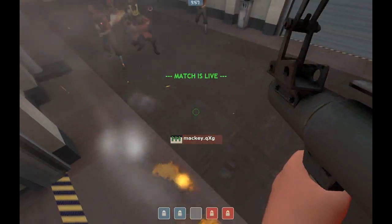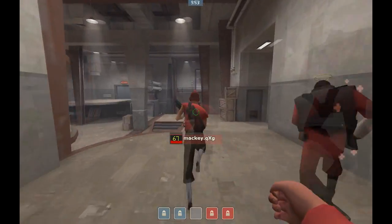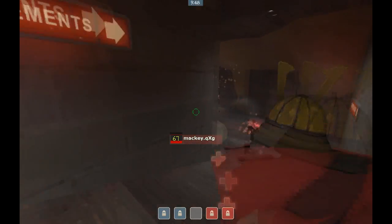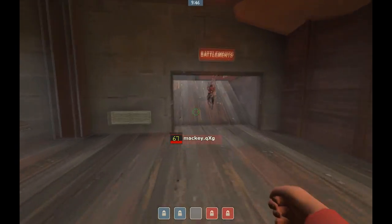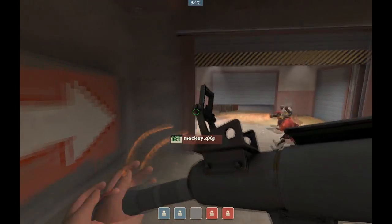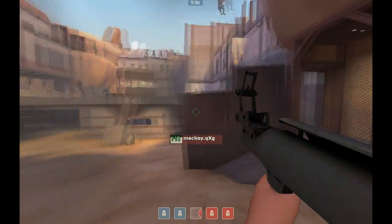This is Mackie equalizing to mid on Gullywash. He is wearing gunboats, so he has to shoot himself a bunch more times than you would if you were using shotgun. Also, he grabs the pill bottle — you don't have to do that. If you decide not to, you should just drop your equalizer much sooner while you're still in the tunnel so that you have enough health when you get to the big door.